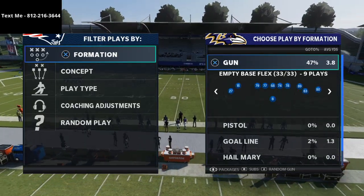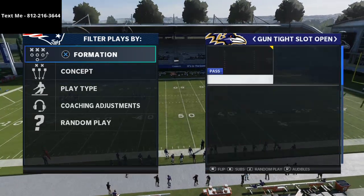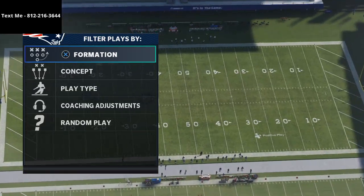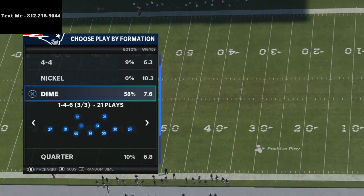Let's jump right in here. We're in the spread playbook, and the formation I'm going to look at is the play PA Read from the Gun Tight Slot Open. This play is actually very underrated, in my opinion, but it does a really good job at beating pretty much every coverage in the game. You can turn it into multiple other beaters.